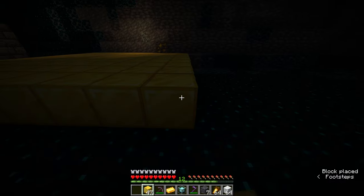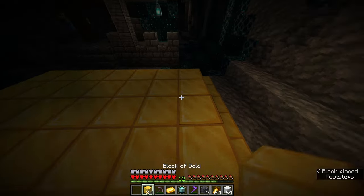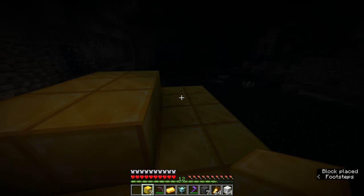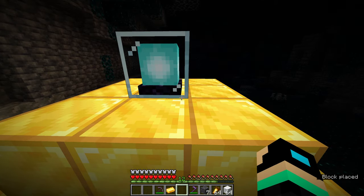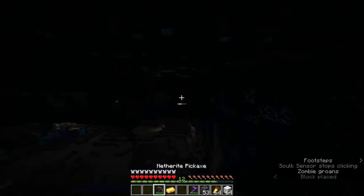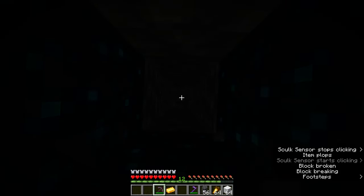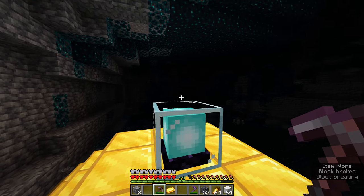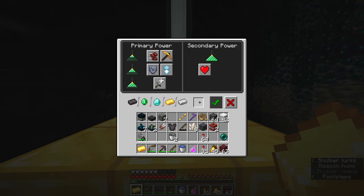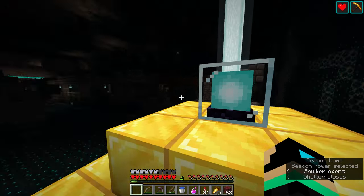For the beacon, you will need 164 gold blocks, an additional gold ingot, and the beacon itself. For a full powered beacon, start with a 9x9 layer, add a 7x7 layer on top, a 5x5 layer on top of that, then a 3x3 layer, and finish with the beacon. The beacon can't activate if its beam doesn't reach the sky, so you have to dig a hole all the way up to the surface. Then you need to set the effects on the beacon — select haste, regeneration, and you're good to go.